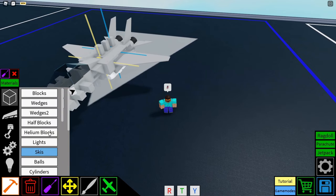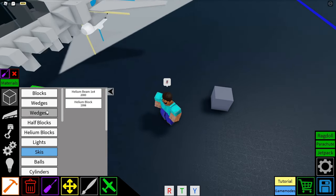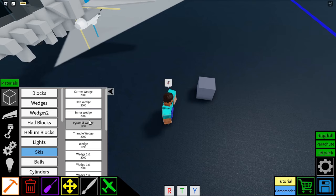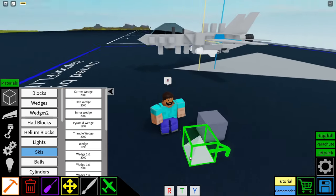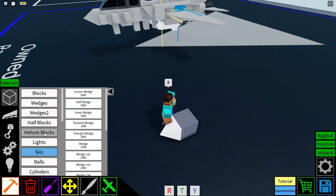First off we're going to get a helium block and place it down pretty much for the nose of our plane. Then we're going to get a wedge, get a pyramid wedge, and make it so that the point of the wedge is facing forwards. We're going to put that pyramid wedge down there.